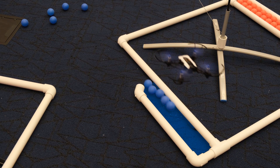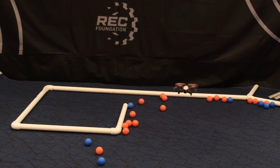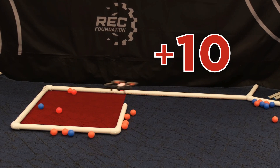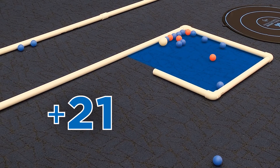Completely clearing one of your starting lanes will earn your alliance 10 points. Balls can be scored in the five goals on the field. The alliance with the higher number of their colored balls scored in a goal at the end of the match will own that goal and earn 10 points. If there is one white ball in a goal at the end of the match, the alliance that owns that goal will earn an additional 11 points.